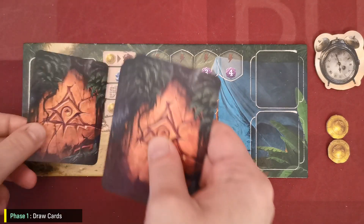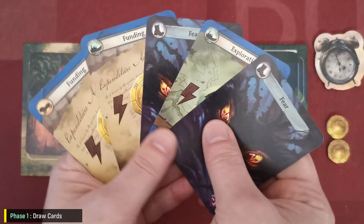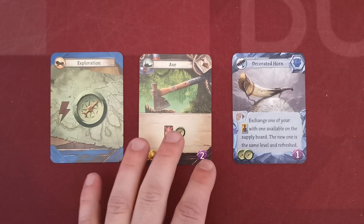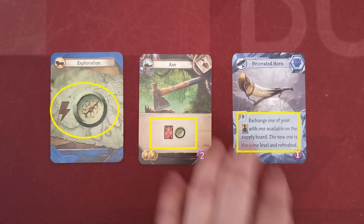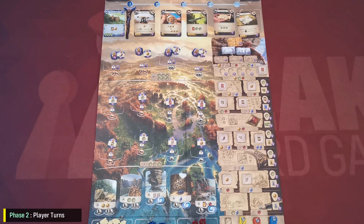At the beginning of each round, players draw cards from their piles until they have a starting hand of five cards. These will be the cards they use throughout the round. Players can play cards and when they do so they can take advantage of either the travel value or the effect on the card.